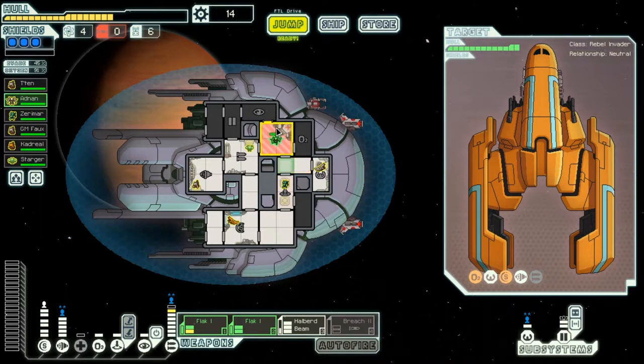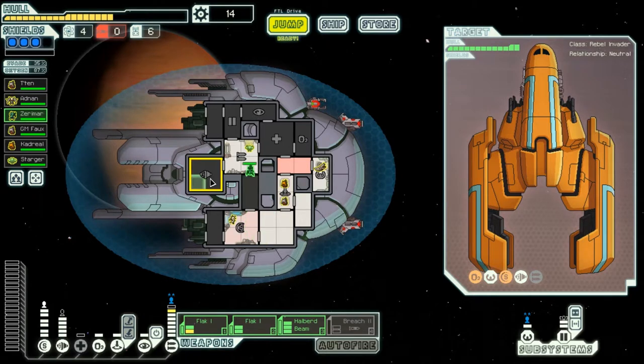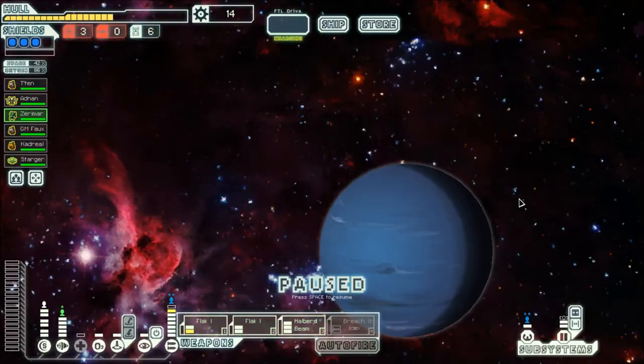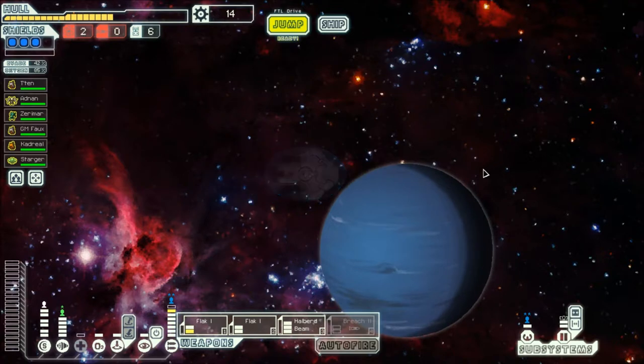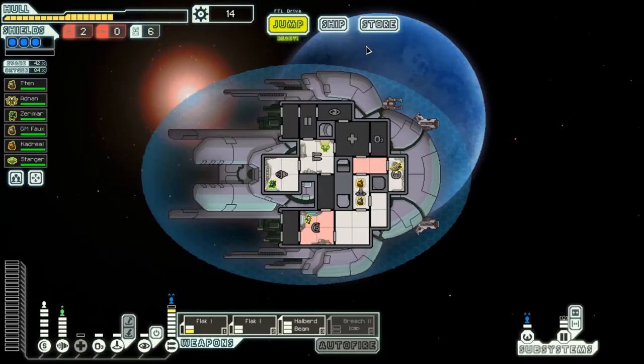Now we need to figure something out with regards to our boarding strategy, because we just lost one of our guys. I'm going to try doing something a little crazy — we're gonna put both these guys in here. And you can go live in a box by yourself for a little while. Alright, this should work sort of. The breach missile is still for eventualities. We don't have any need for this — oh come on, game — three stores and none of them have anything good!